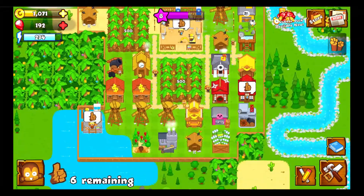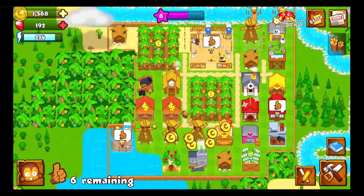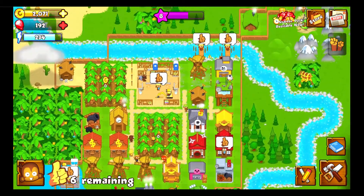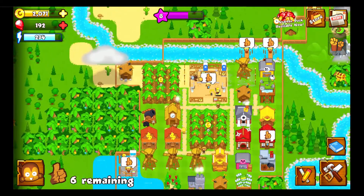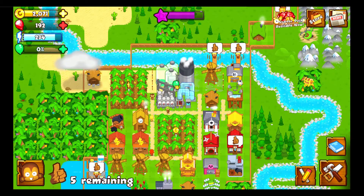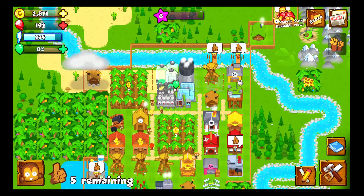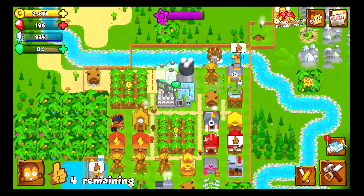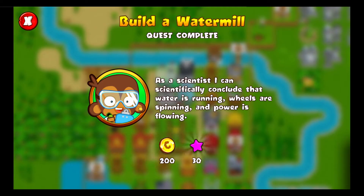Hey guys, welcome back to Bloons Monkey City — I believe this is episode 5. If you watched the last one, at the end I was just finishing up grinding some more tiles and built a bunch of random junk. We'll finish a bunch of them, get some achievements, and I think we can get Bloontonium now, Watermail, and also level 9. Progressing pretty quickly.